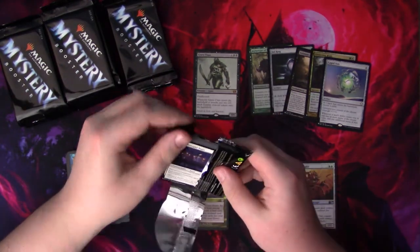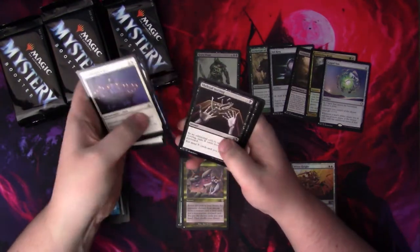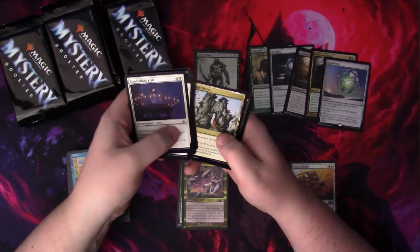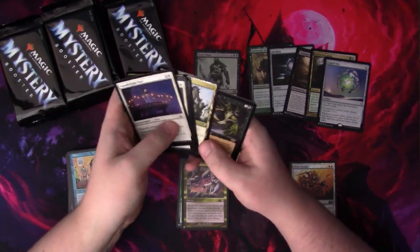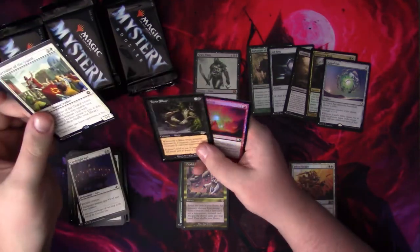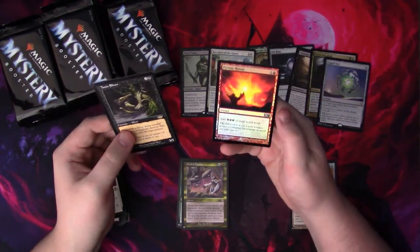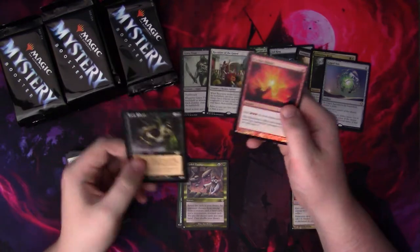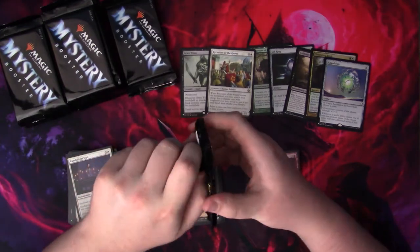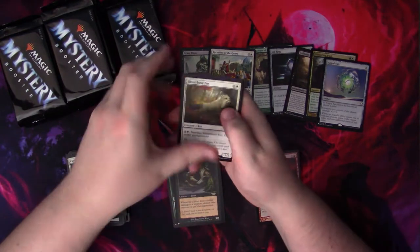Mana Crypt, where are you? Gotta be in this one — it probably won't be, but one could hope. Jungle Shrine. Toxin Sliver. Recruiter of the Guard — that's like 10 bucks, I'll throw that over there. Piratic Ritual — I don't think that's worth anything, so I'll throw it over here. But once again, I could be wrong. Prices have adjusted since I last opened a Mystery Booster box, but we'll see.